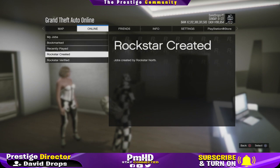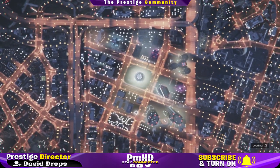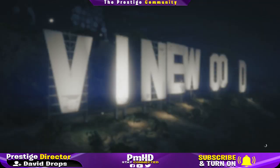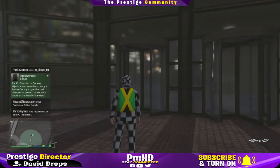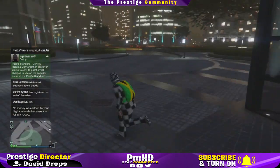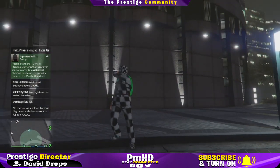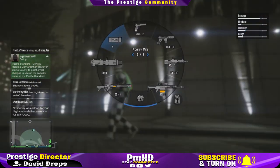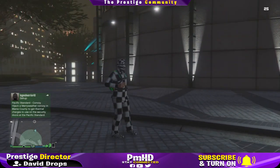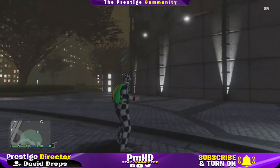Now to get outside and go out of your CEO office and kill everyone in god mode, you're going to press Start, go to Online, go to Jobs, Rockstar Created, and pick any race — it doesn't matter what race, just pick the first one. After you load up, there should be a menu to start the race; just back out of that, and you should spawn outside your CEO office. From now on you're going to be in god mode. You can test this out by exploding yourself or telling your friend to shoot you.